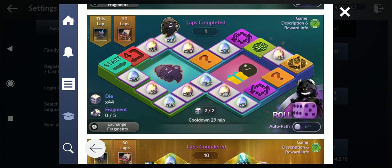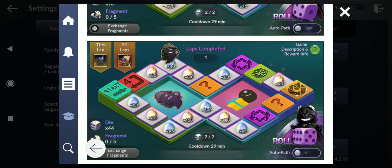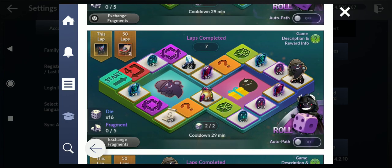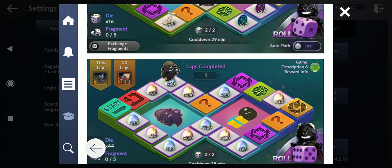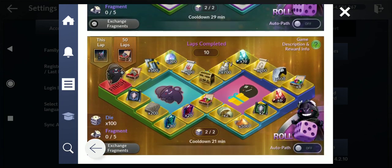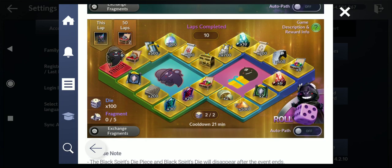The best bonus map is accessed by landing on the golden icon featuring the black spirit. If you land on that one you can get 100 stamps, 30 good armor black stones, 20 good weapon stones, and even a horse — they also added a pet to the rewards. The rewards in here are absolutely crazy — definitely worth farming the dice for this event.